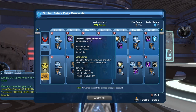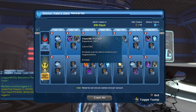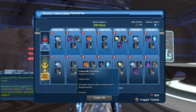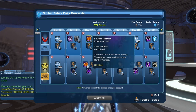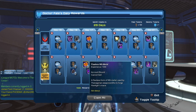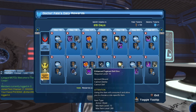On day 16 we get the Enhanced Fujinaut helm box, 3 flawed MK15 exobytes, 5 fate tokens, 15 additional fate tokens, and 9 pristine MK15 exobytes for legendary. On day 17 it's 4 flawless end metal, 5 fate tokens, and an additional 14 flawless end metal with 15 fate tokens for legendary.